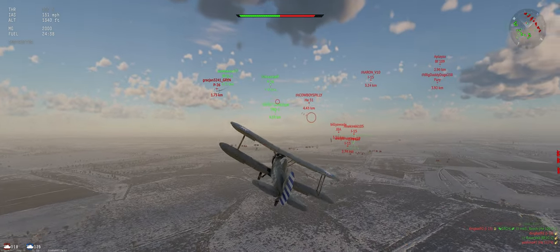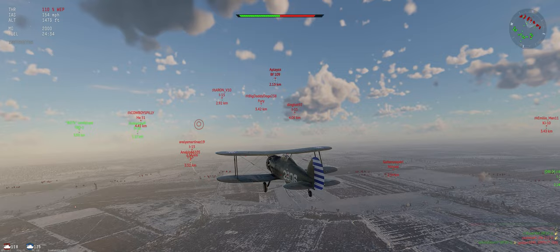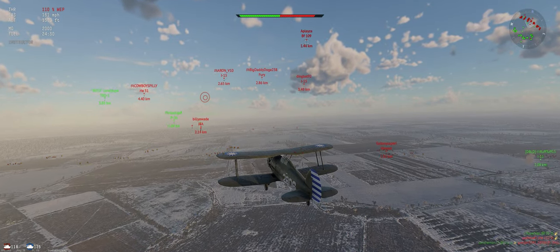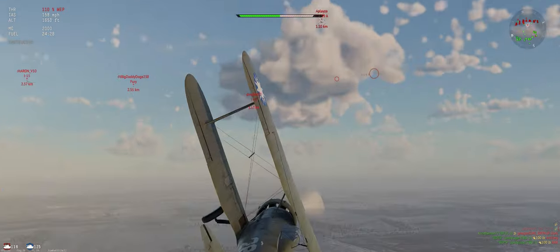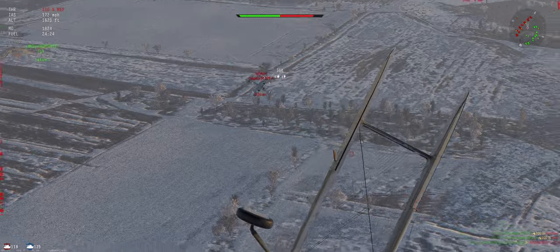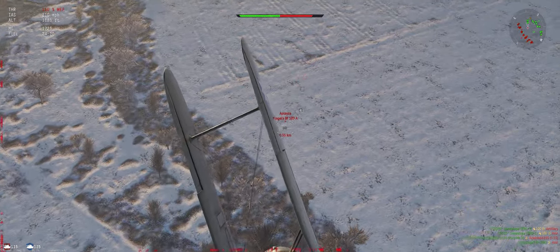He's on fire — he's done. Let's head over towards their side and keep an eye on that 109. He can bounce us pretty easily. Let's see if we can get a shot or two into him — a couple of hits — but he's going to outrun us quickly.